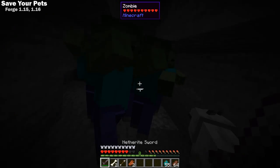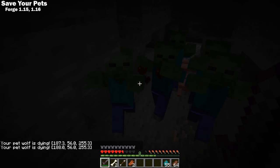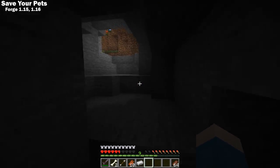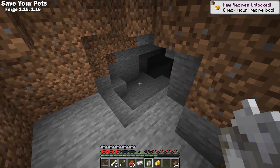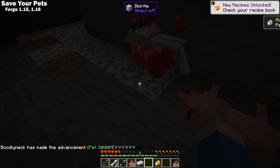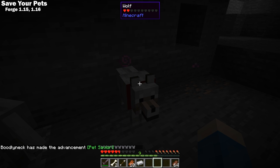Save Your Pets is a Forge 1.15 and 1.16 mod that gives you a chance to revive your fallen pets. Instead of your pets taking fatal damage and being gone for good, this mod gives you one Minecraft day to craft either a bandage or a golden bandage and apply it to your pet to save them. The ordinary bandage will bring your pet to minimal health.